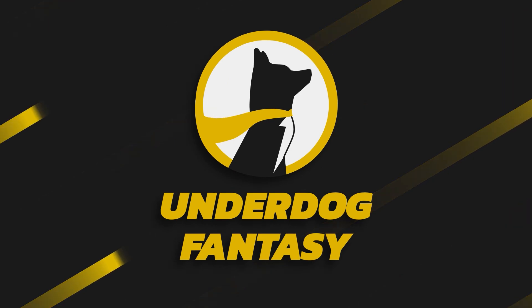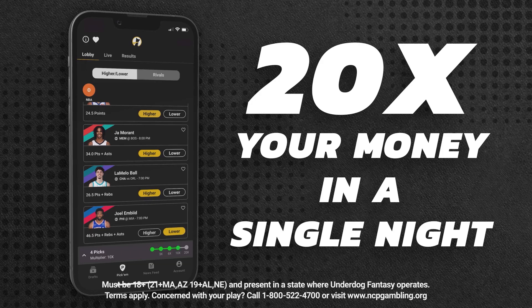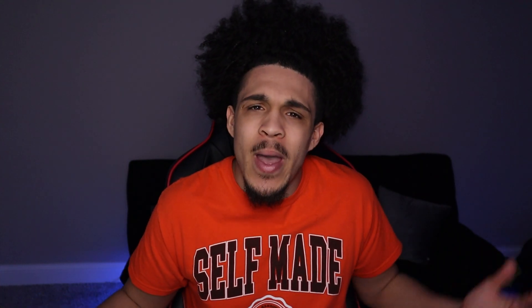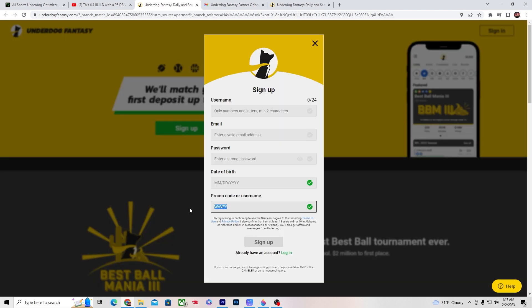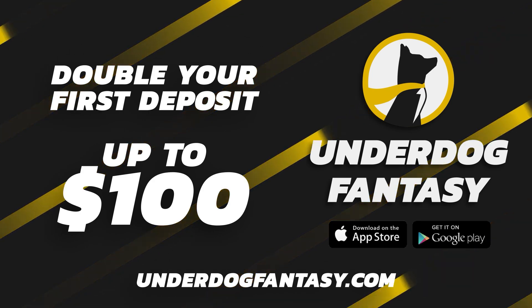I'd like to tell you about this app called Underdog Fantasy. Underdog Fantasy is a DFS fantasy app where you can either choose to go higher or lower on players to win money. If you're already watching the NBA games or whatever other sport you like to watch, you might as well make some money while doing it. Make sure y'all sign up today using the link in the description or go to the app store, and use code WAVY for a 100% deposit match on your first deposit up to $100 — so they're literally giving out free money. If you put in $50, it's gonna double it to $100.